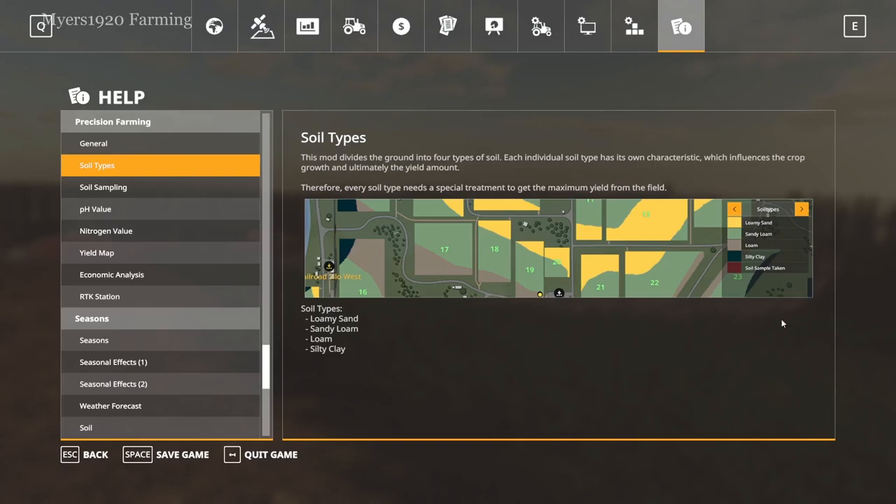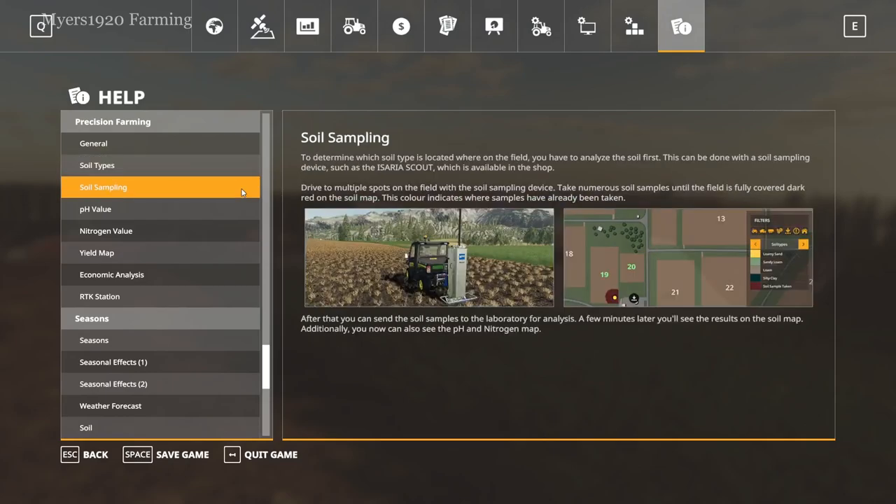The pH balances the acidity, so lime handles that, and then nitrogen is the balance of the fertilizer — adding nitrogen to the field gives you a higher yield. It kind of does the base game stuff but a little bit more. The different soil types are loamy sand, sandy loam, loam, and silty clay. Each different type of soil needs different kinds of special treatment, needing different amounts of pH and nitrogen.